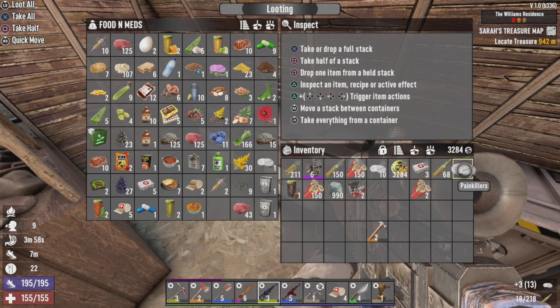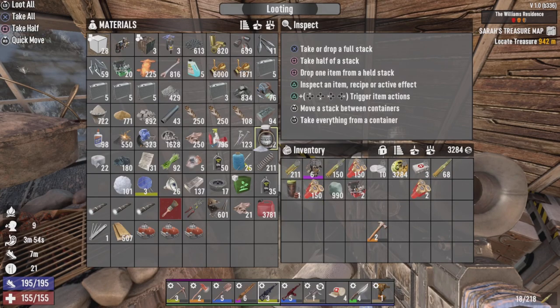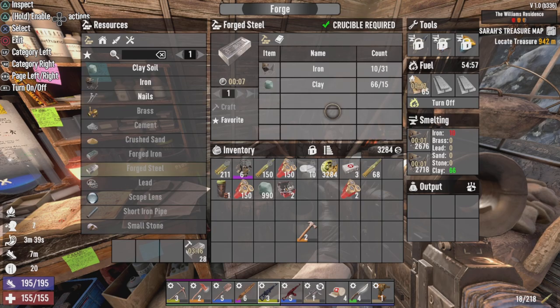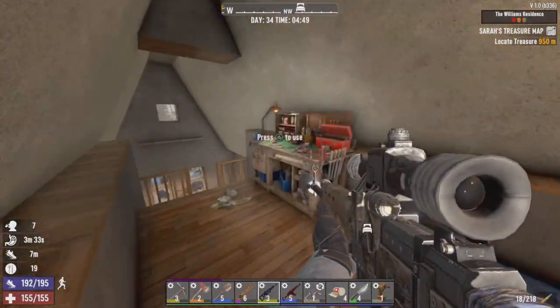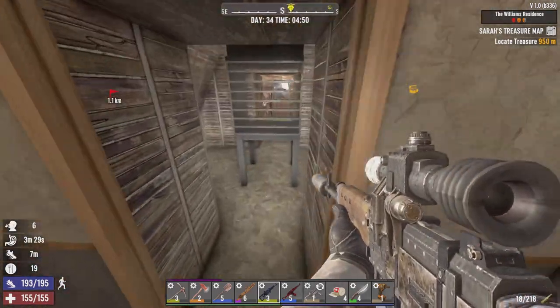Taking a look at our steel count - we're looking at over 137 steel, so we're actually looking fairly healthy on steel. We're basically about out of clay, but we'll just let the iron smelt in. I got another thousand clay going. That's working along.